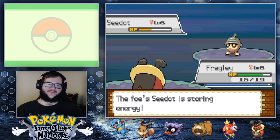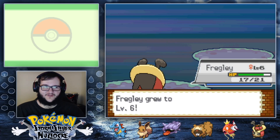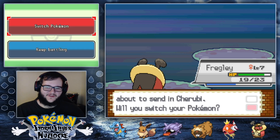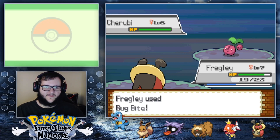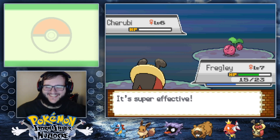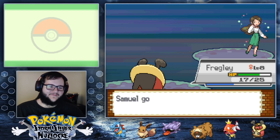Fregly is out here doing work! The Adaptability is going strong. I feel like Kricketot and Kricketune don't normally get Bug Bite — I feel like that's a change Drayano made. If I can use a Kricketune and feel good about it, I'm for it, man. That's two levels for Fregly right there. A Cherubi? We'll stay in — it should be pure Grass, no Poison typing. I'm kind of liking Fregly. That is a lot of experience!